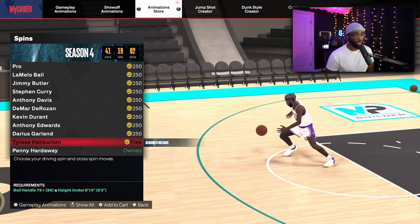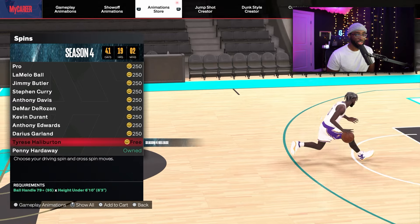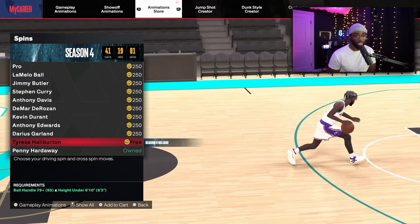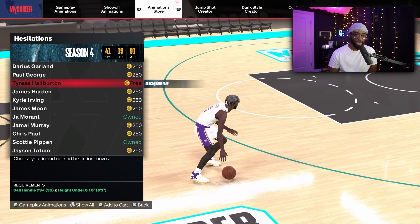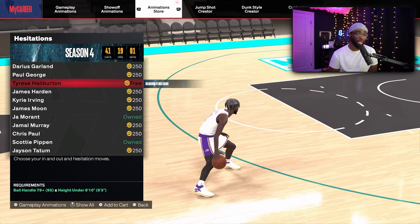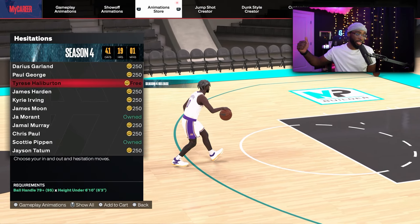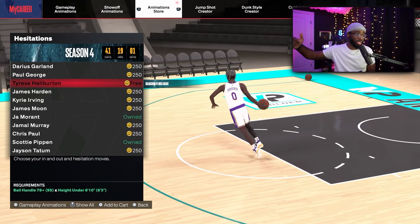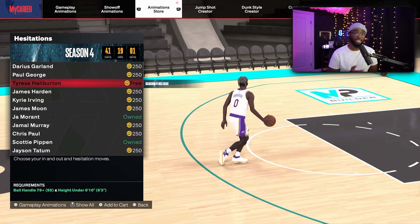Moving on to the spins — we got Tyrese Halliburton and it looks decent. I feel like there's already a move in the game that looks just like this. For hesitation, Tyrese Halliburton is in the game. I don't do hezis a lot, but if you like this move, it has a good animation where you flick it. Hold down your right trigger and flick your right stick to the same ball hand for a huge hezi.